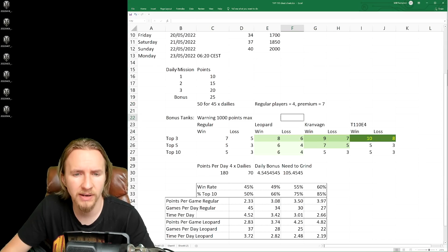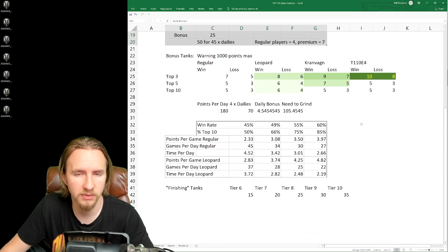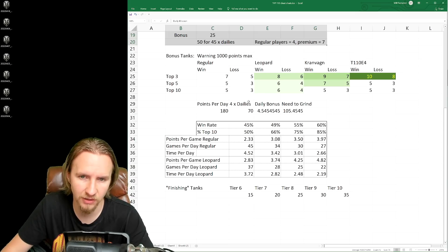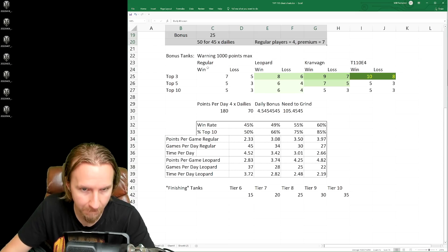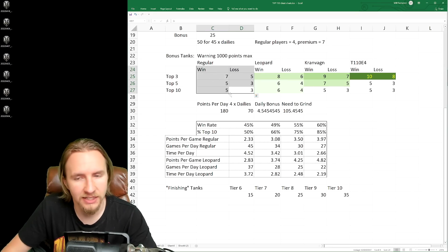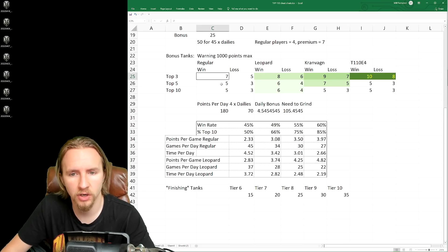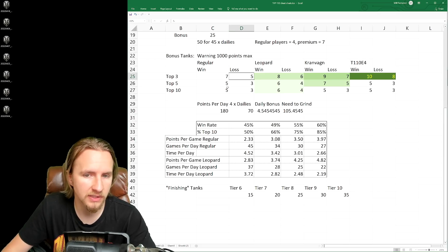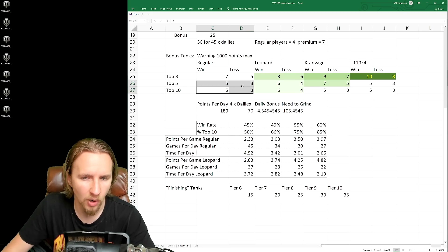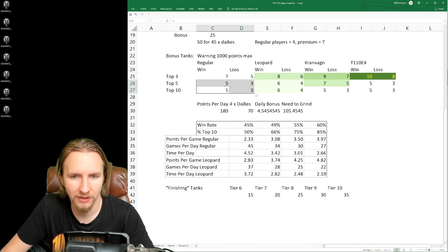Outside of daily missions, the only other way to gain Battle Pass points is to play. If you're playing any tier 6+ vehicle that isn't one of the three highlighted tanks, you get 7 points for winning in the top three, 5 points for losing in the top three or winning in the top ten, and 3 points if you lose and are in the top ten.